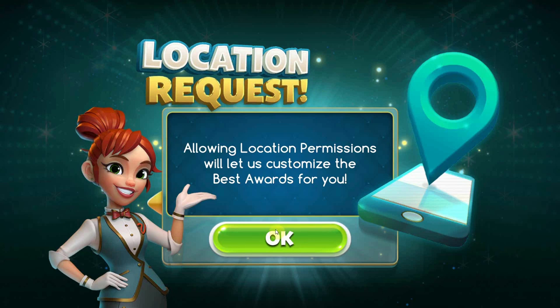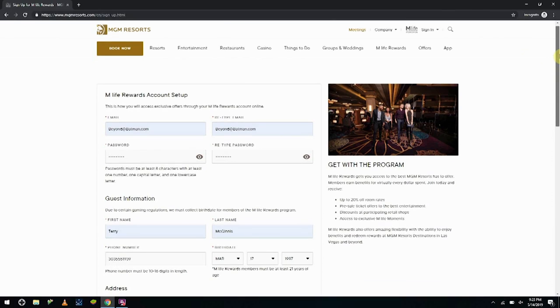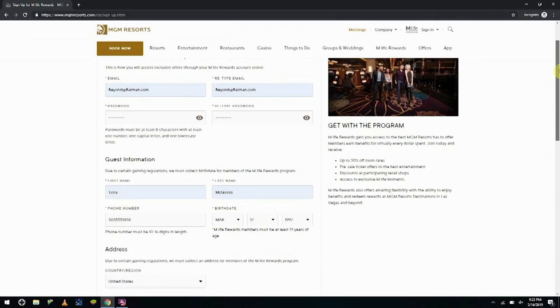Okay, spinners and sharks, so odds on, if you're watching this video, you're probably ready to get some free comps. So let's get you those tips on getting them. Before you get started though, make sure you've already been to MLife.com in order to sign up for your MLife card.